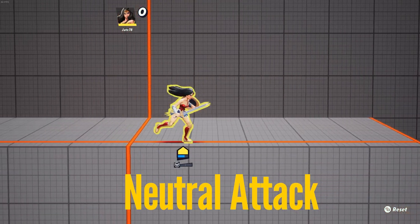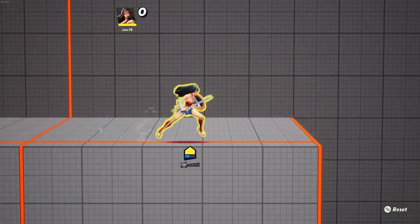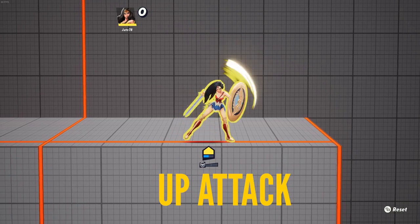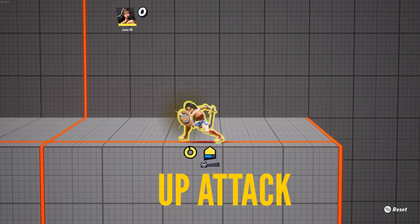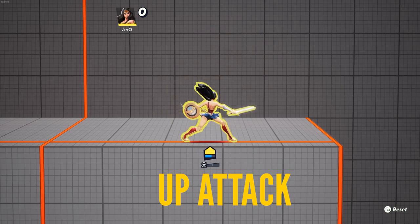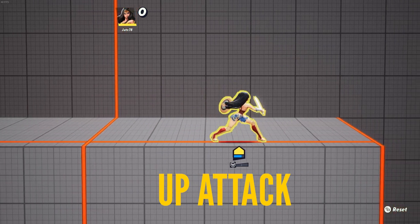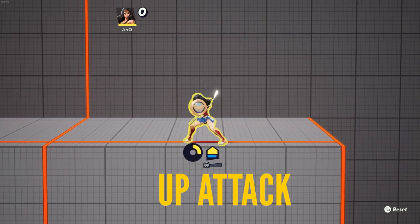Charging up and moving out of the neutral attack are useful for baiting enemies and staying safe. The next move is her grounded up attack — an upwards shield swing that covers a lot of the area above her. It can be charged as well, and becomes a combo tool when thrown out quickly. It can combo into juggle setups, but at full charge this is a pretty potent kill move.